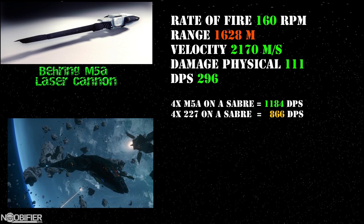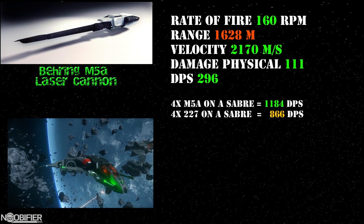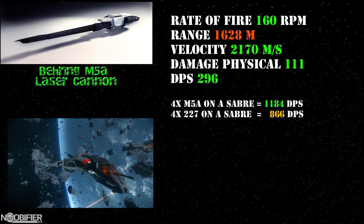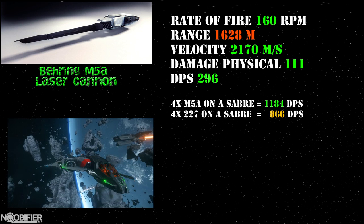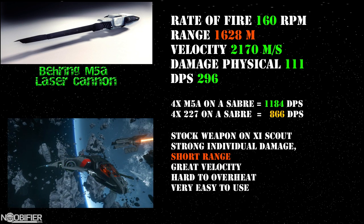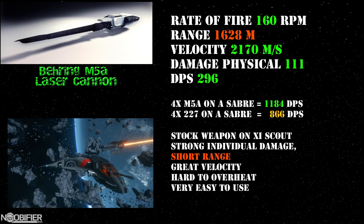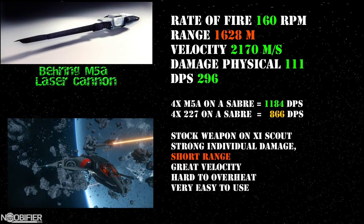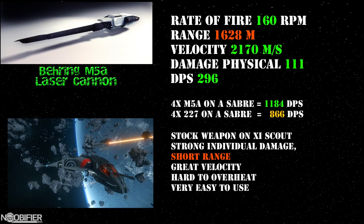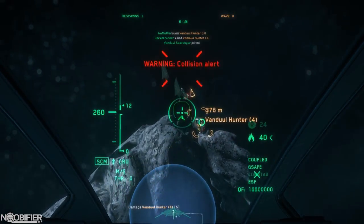Where this starts to make a lot more sense is when you calculate how that actually looks on a loadout. Mounting 4 of these on a Sabre nets a theoretical maximum DPS of 1,184. This is definitely not the most powerful loadout you can use; however, it isn't prone to overheating and won't run out of ammo. I found the loadout pretty competitive in PvP. The weapon has a great velocity, which means that the pips are very manageable — they're very easy to use and do a good amount of damage compared to other weapons. So in closing, this is a completely effective weapon, and I can't wait to see it in store.